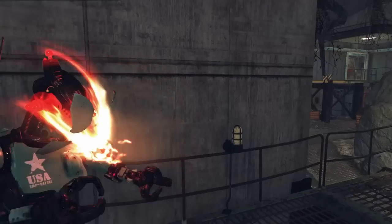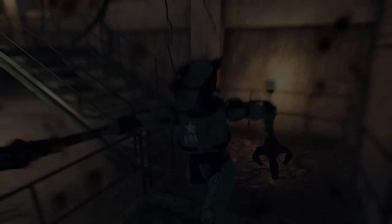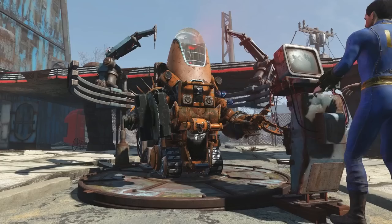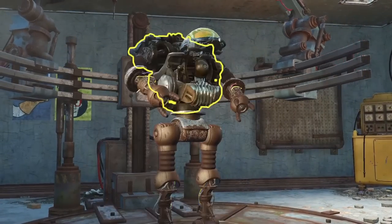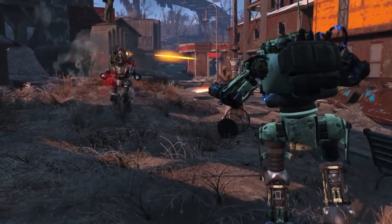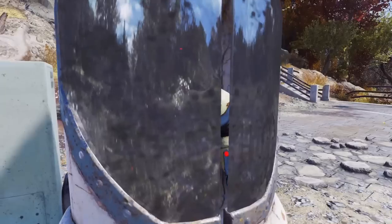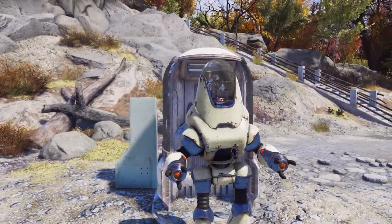Coming in at number three, we have the Assaultron. Let me explain this one. In the first video I talked about the Automation DLC from Fallout 4 and the robot assembly platform we could use to make robots. This idea was very popular, but I did admit that this might be unrealistic. Camp pets were a concept that hasn't seen fruition yet, and a new robot system might be too much to add. However, something that has been updated multiple times quite extensively is the Camp Collectron. So what I'm envisioning with this is essentially a new Collectron station and robot design.